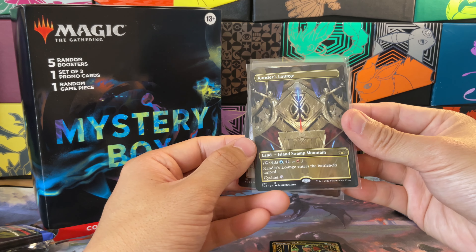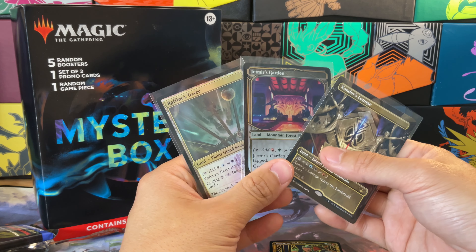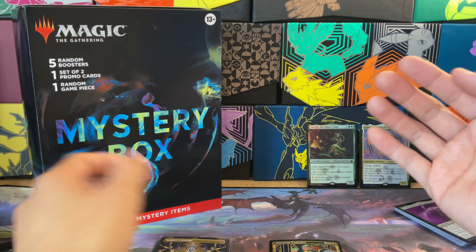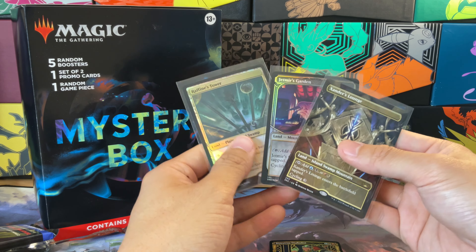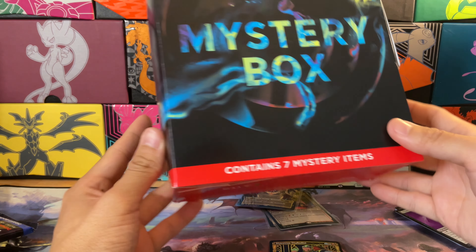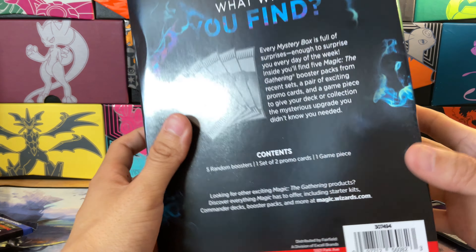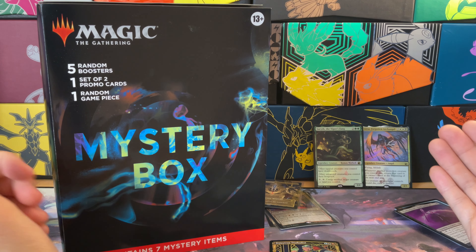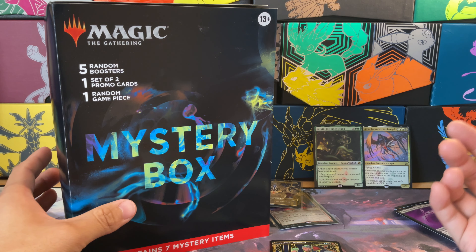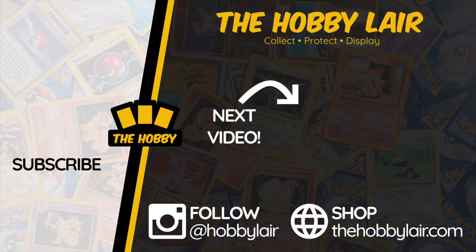Absolutely crazy — we've hit another triome: Workshop Xander's Lounge! This one isn't textured but it's island, swamp, mountain. So we didn't pull any crazy mythics sadly, but we've pulled some of the most expensive cards — three triomes. We have Jetmir's Garden in a holographic foil treatment, Raffine's in a holographic foil, and a full-art Xander's Lounge. The three of these cards are probably worth around 50 bucks — almost twice as much as the mystery box itself. Super worth it.